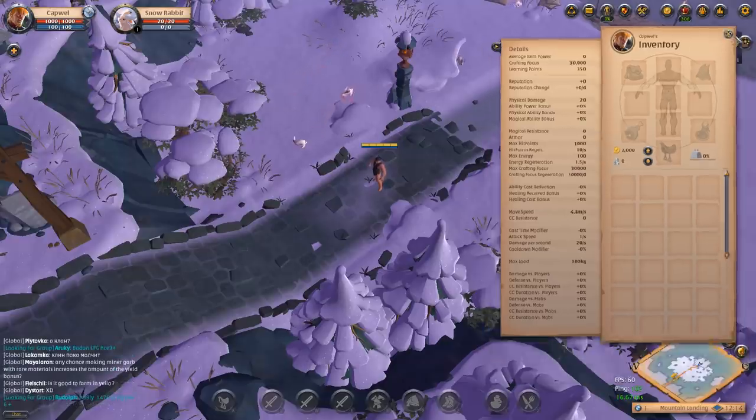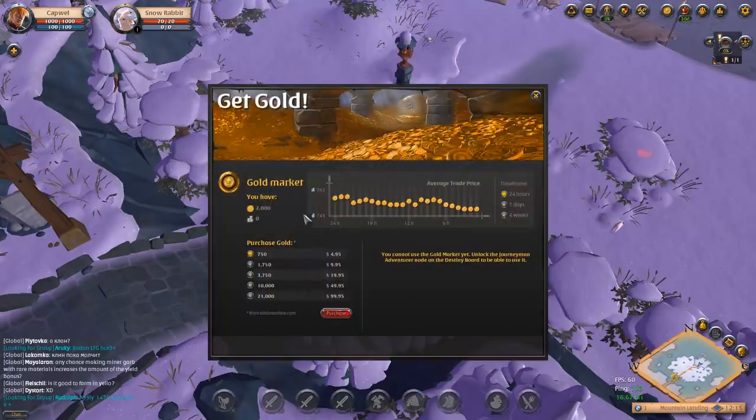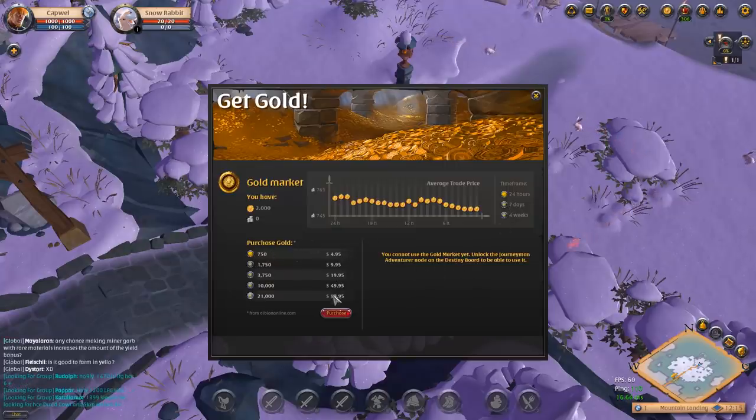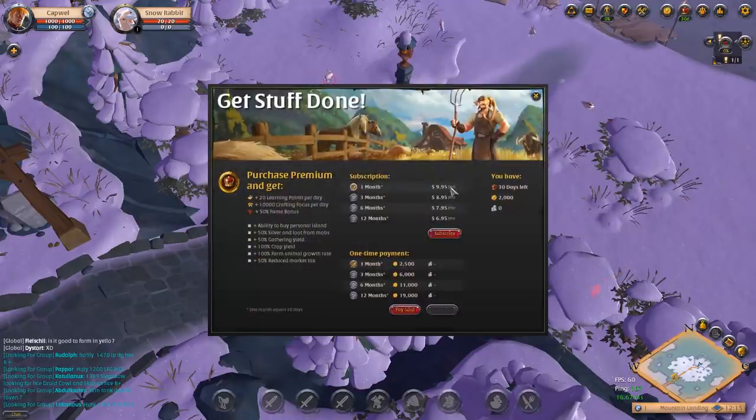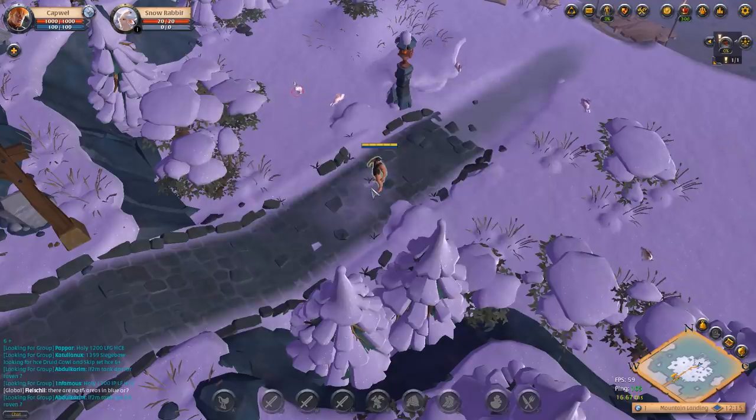You can purchase gold with real money, and the value of doing that is based on the player-driven gold economy. Once you reach Journeyman Adventurer you are able to trade gold into silver and vice versa, so it is not a premium currency locked behind a paywall. As well as subscribing via a monthly real-money subscription, you can actually pay your subscription in gold or silver once you reach Journeyman Adventurer, which doesn't take too long.